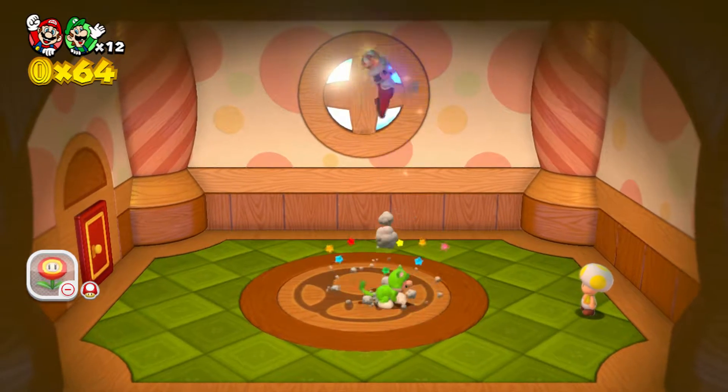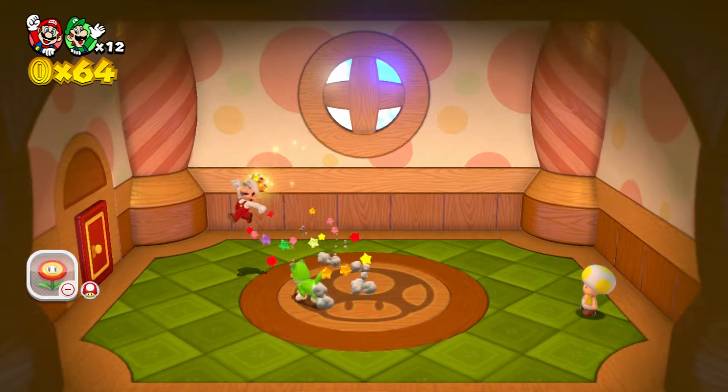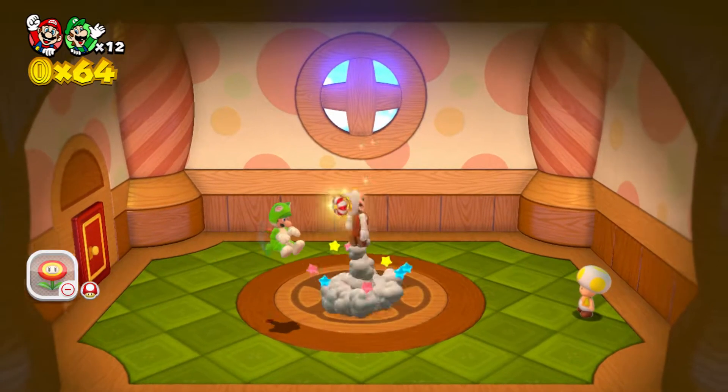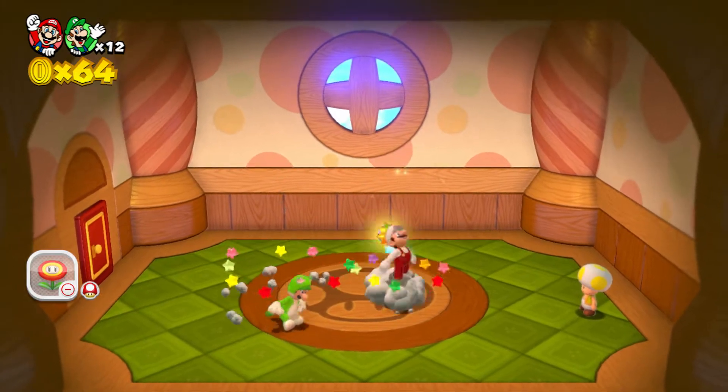Someone jumps on your head and in the air you get a spin jump like that. But if you ground pound and you wait a second and time it right — if you time a ground pound right, you get an extra jump.